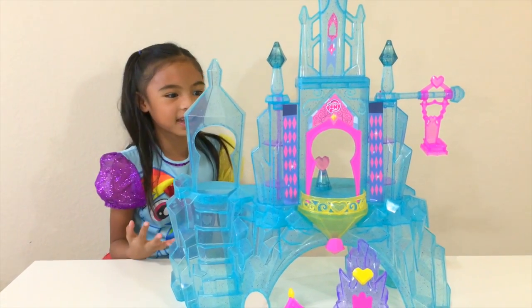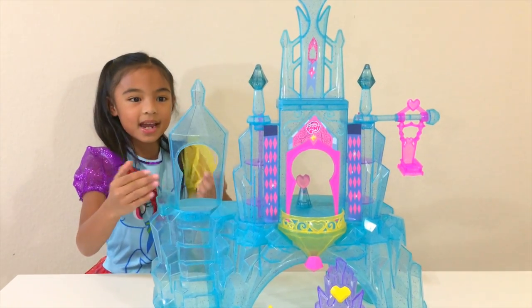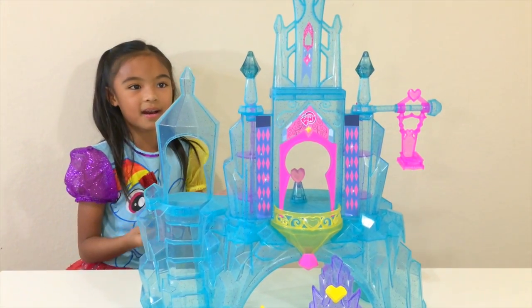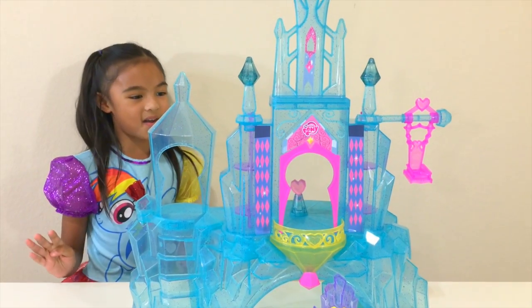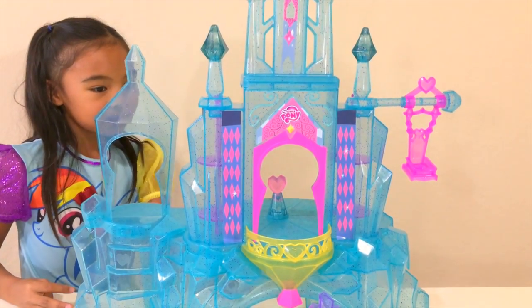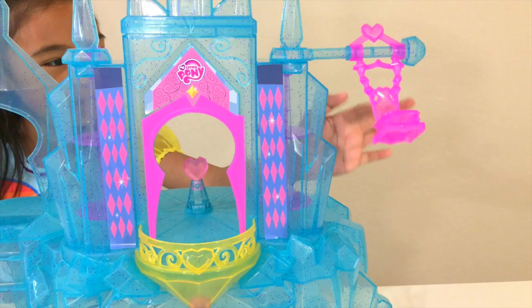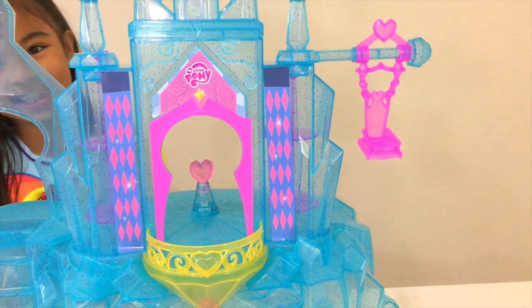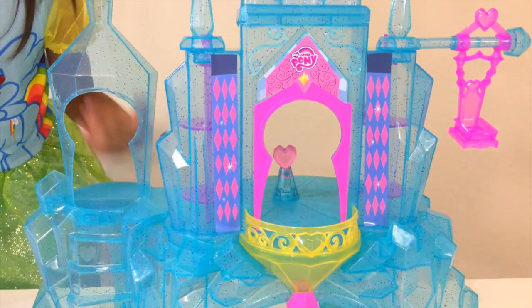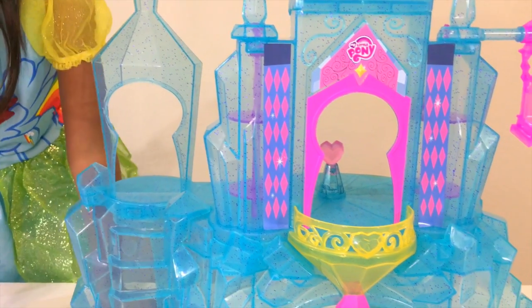Look, it's crystal blue, so clear and it has glitter on it — whoa! It's so easy to assemble. It has a balcony, here, a swing — wow, whoosh, whoo! It also has a grand entrance, look at it — whoa. And here, down here, look here.